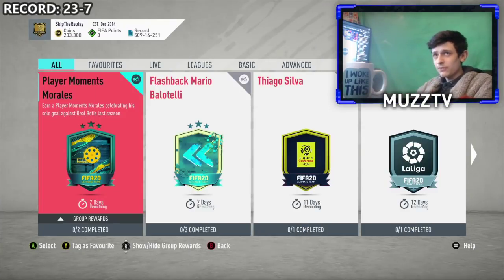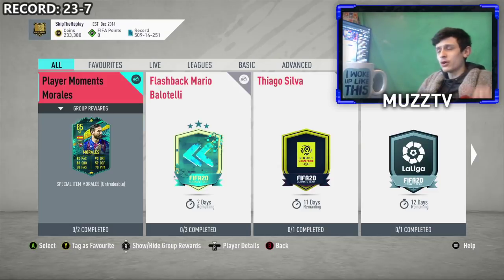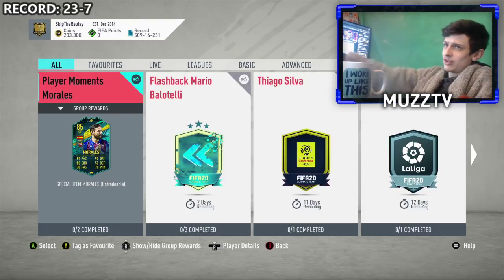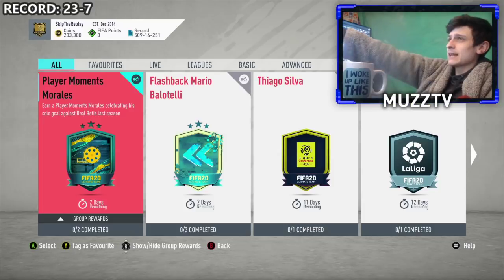Welcome back to a brand new video. EA have just released a new card design, a new card type. It's called Player Moments and it's a Morales card — we'll do a quick review on him and then we'll do a cheapest method on him. Drop a like if you appreciate that. The card design alone looks sick, very creative.